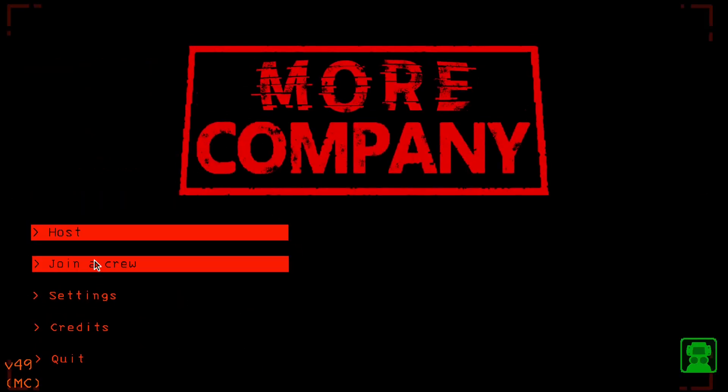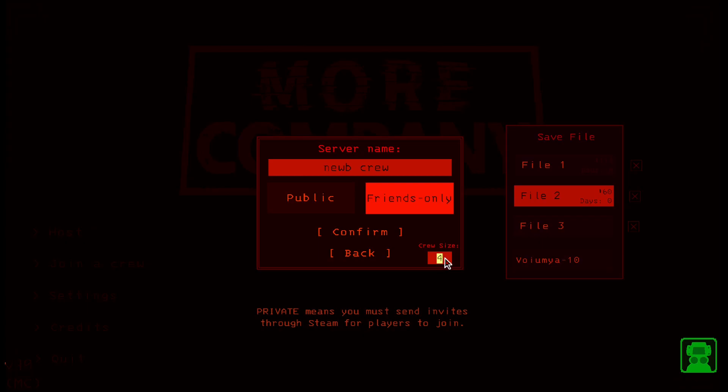Then hit Host, and you'll see there's a crew size option that wasn't there before. You can set it to big numbers — 32 is the default one you'll see. Hopefully you found this useful, and see you in the next one. Have a great rest of your day!